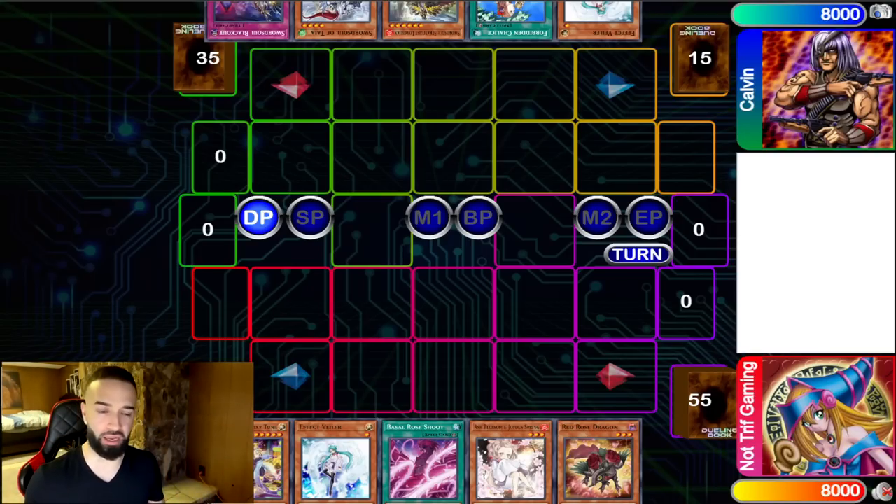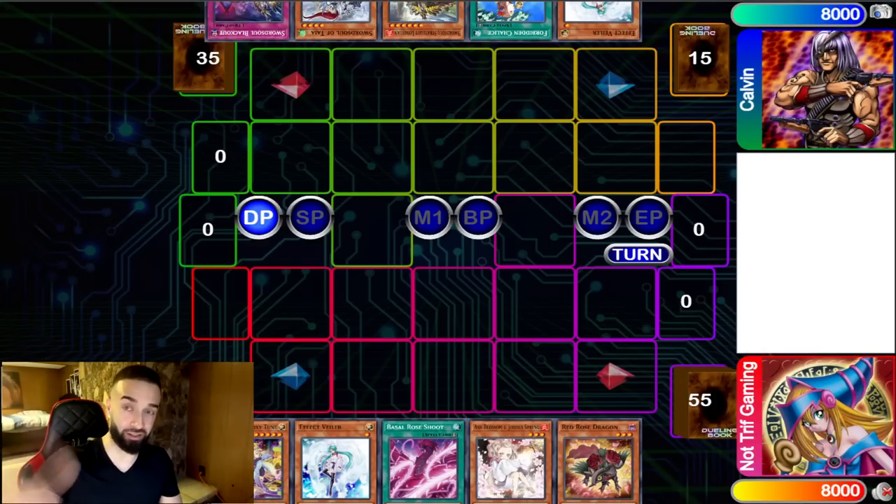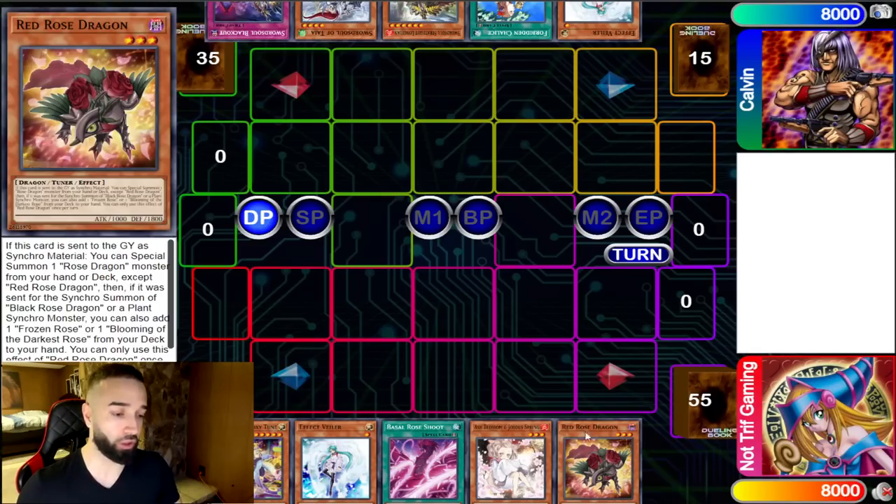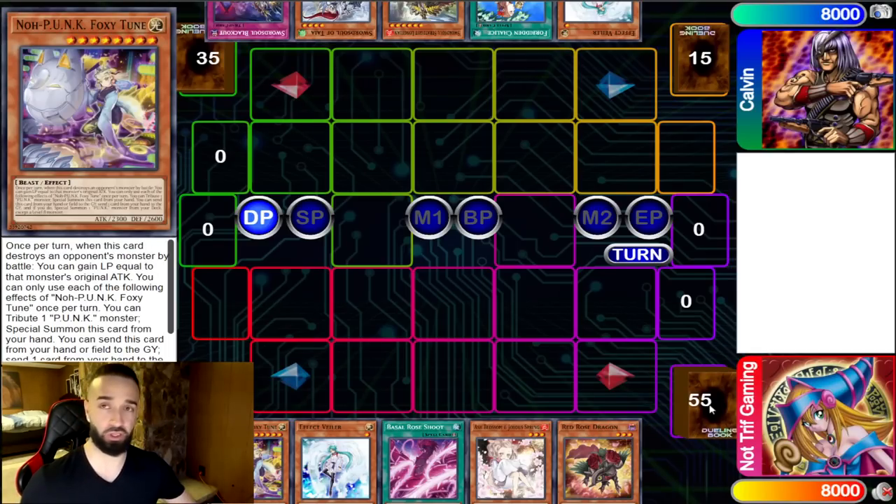This is round three — we're both 2-0, and the winner of this goes to the semi-finals. A lot of well-known Yu-Gi-Oh players are in it; you can subscribe to his channel down below to see the semi-finals and finals. This match is against Calvin Tahan, who's also a really well-known player. He's going first, playing Swordsoul, and I'm playing basically my synchro Eldlich deck but without Eldlich — just Synchro Chaos, 60 cards.